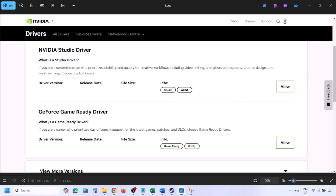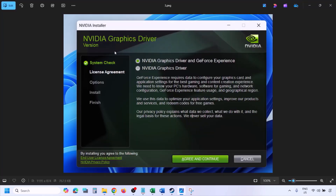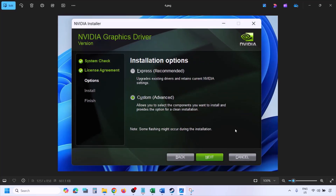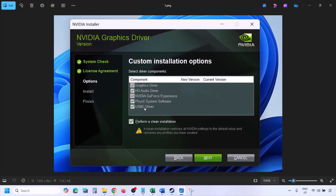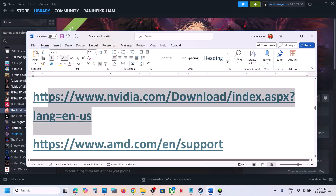You will see the latest GeForce Game Ready driver. Click View, then Download, and let the download complete. Run the exe file, click Agree and Continue, select the Custom option (not Express), click Next, and put a check on 'Perform a Clean Installation.' Click Next and let the installation complete. Once done, restart your computer and launch the game.